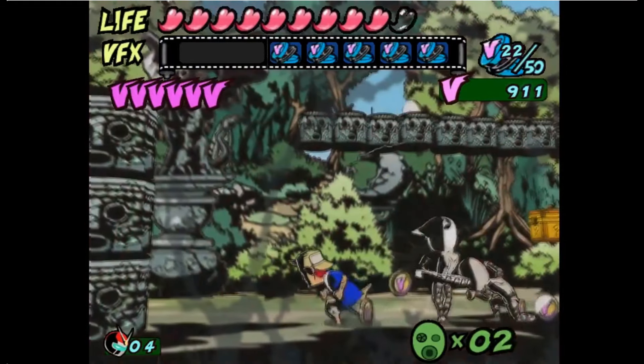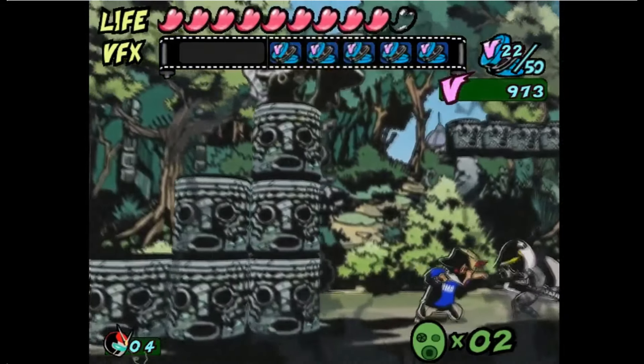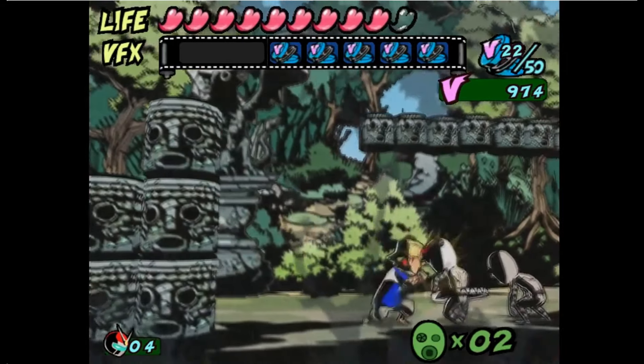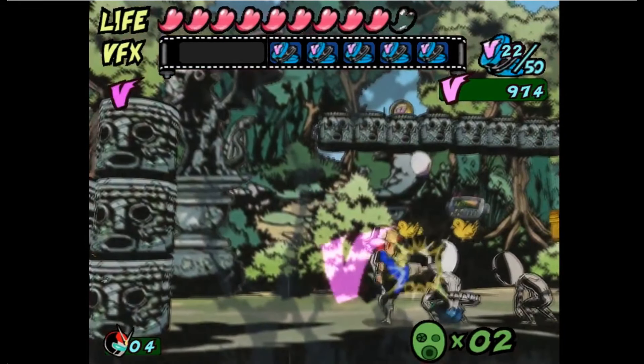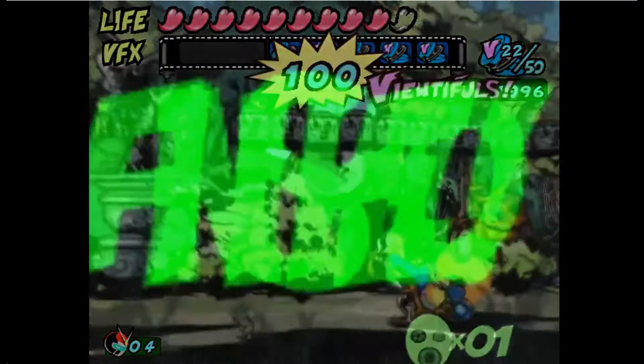Viewtiful Joe's core gameplay is similar to a traditional side-scrolling beat-em-up, taking control of Joe. The player is limited to moving left, right, up and down on a 2D fixed path. The game contains platforming elements, such as the ability to jump and double jump.